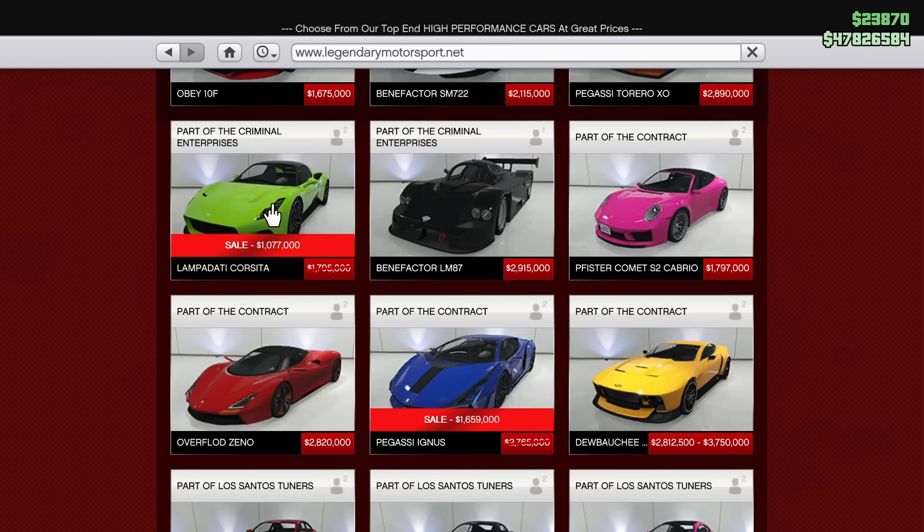Scrolling further down we have the Lampadetti Corsita and the Pegasi Ignis discounted this week. The Corsita is a pretty interesting sports car within the top 15-20 fastest in GTA Online, however it's not that impressive overall — the handling isn't amazing, though it does have a pretty high top speed. The Pegasi Ignis is one of the better supercars, probably top 15, with a ton of customization, slightly weaker top speed but really good acceleration and handling. It's definitely the one to get out of these two.